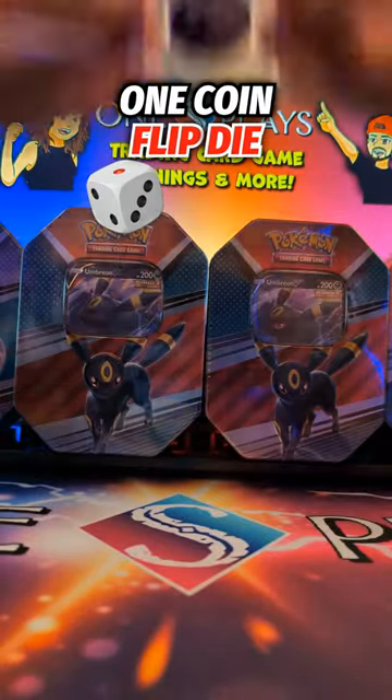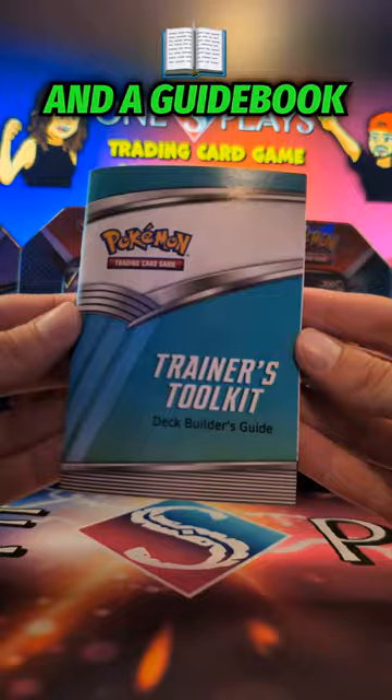Also inside are 6 damage dice, 1 coin flip die, 2 conditional markers, and a guidebook.